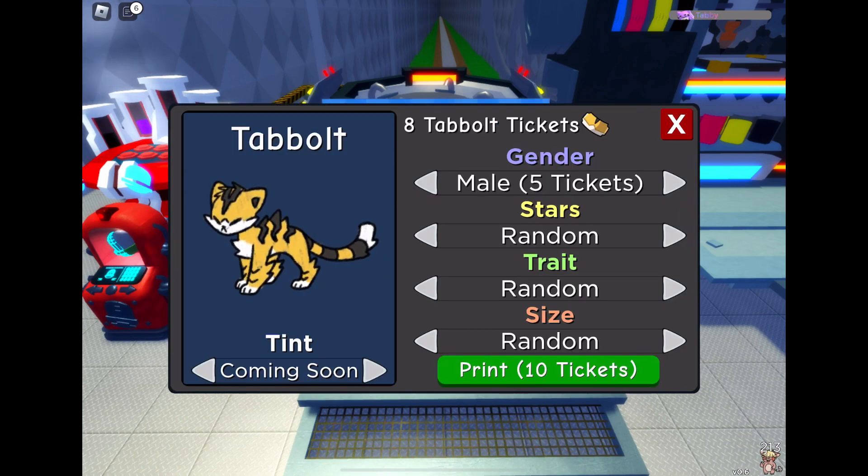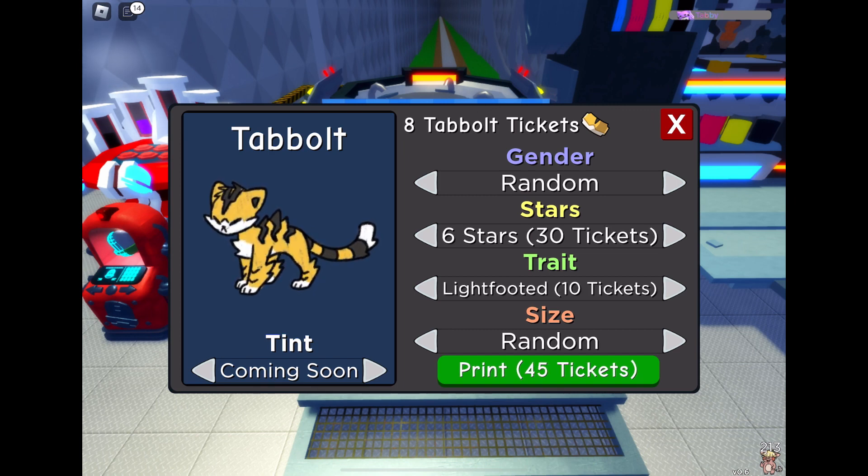I'm going to have a look at the options I'd have if I was going to print a Tablet. So you can leave it as random and print one for five — I don't know why you'd do that; I'd probably prefer to print more tickets and save it up. You can choose the stars, which is really cool. I've completed the mastery for Tablet so I've got six stars, but if you haven't done the tasks you could only print up to five stars. So if you're going to print one for being competitive it's probably worth making the effort. And you can print tiny or big now — I know big costs more, but that's so cool.